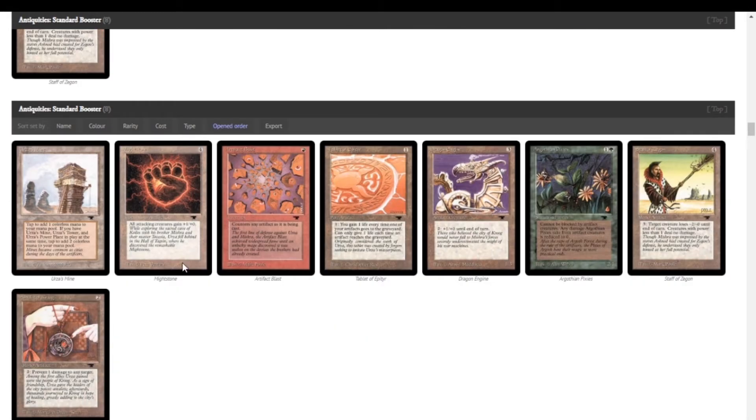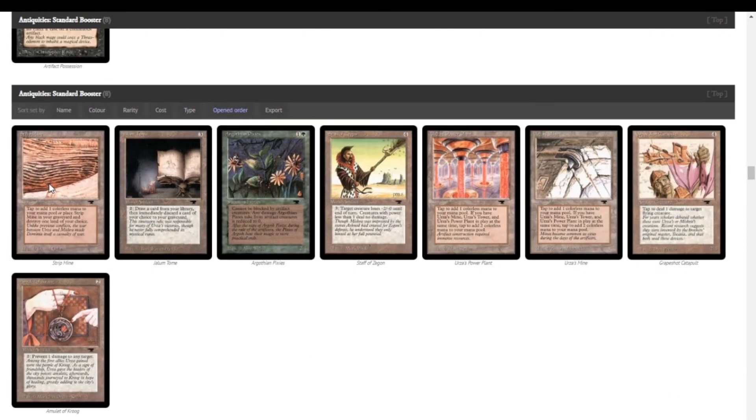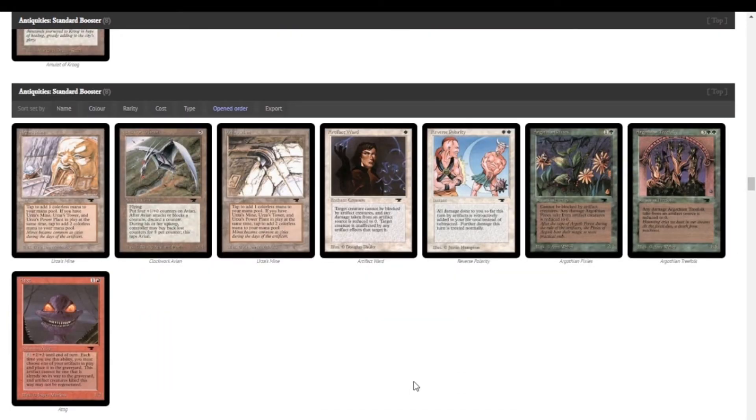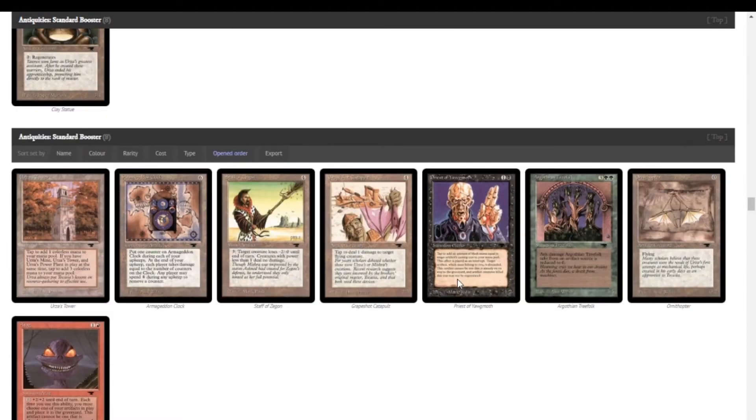Mightstone's probably going to be pretty good because it makes all attacking creatures get plus one, plus one. It affects both players but that shouldn't be too big of a deal. Second Strip Mine — that'll be really good if they're playing Tron. And our third Atog — I think this artifact sac deck is coming together.